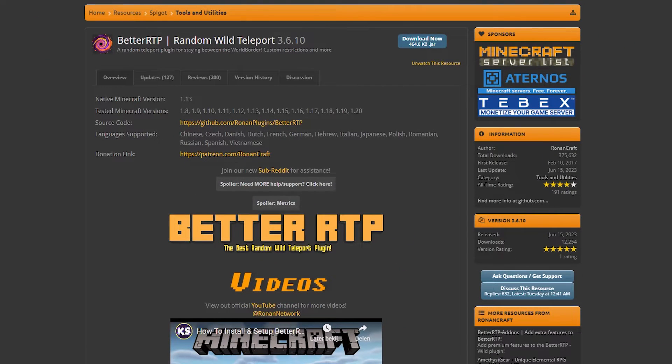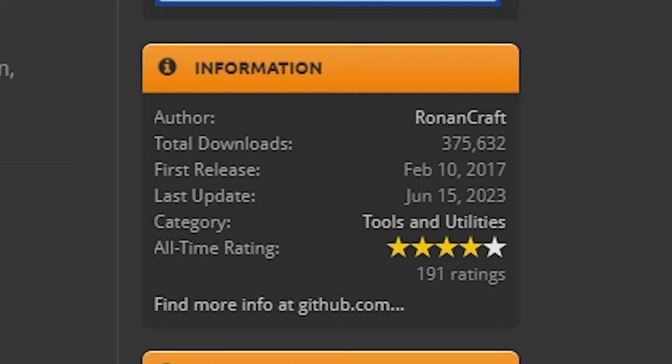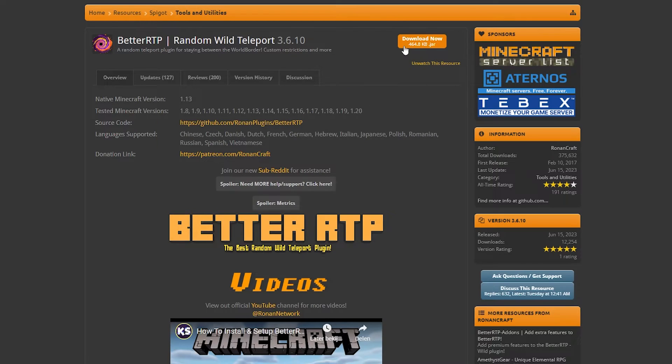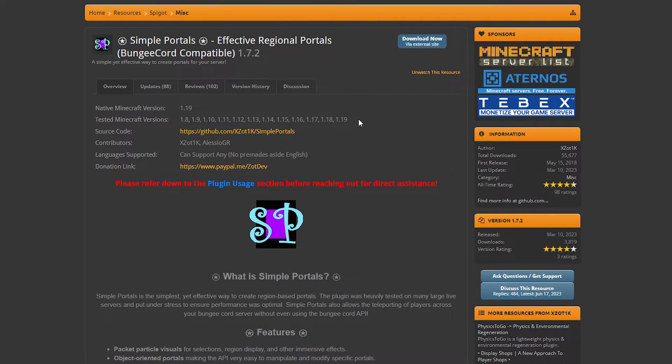The first step will be installing the necessary plugins. For the RTP command, we're going to use BetterRTP. It is for sure the best Random Teleportation plugin out there, with almost 400k downloads, and my video is actually featured on their Spigot page. You simply want to click on Download Now and install BetterRTP. Besides that, you also want to install Simple Portals — this will be the plugin we're going to use to create a portal, which we can then hook BetterRTP to.